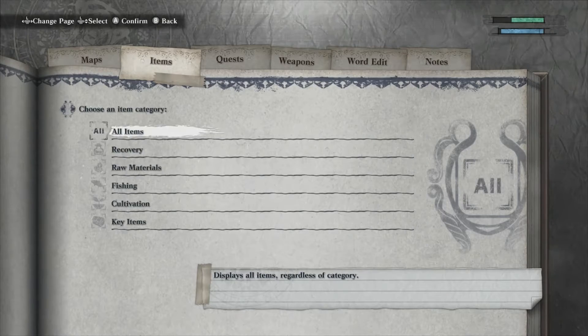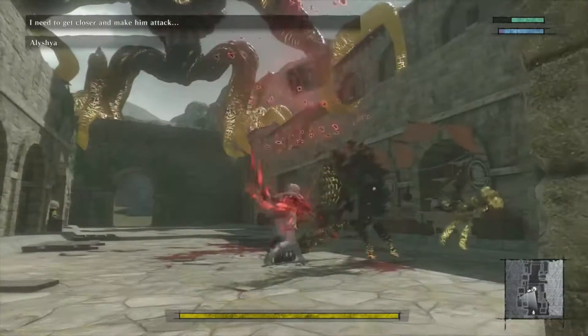Once again, I'll save this lesson too — I've got a hook Nazi sword. I'll get there. We have some weapons! You are a team of horses. I need to get closer and make him attack.